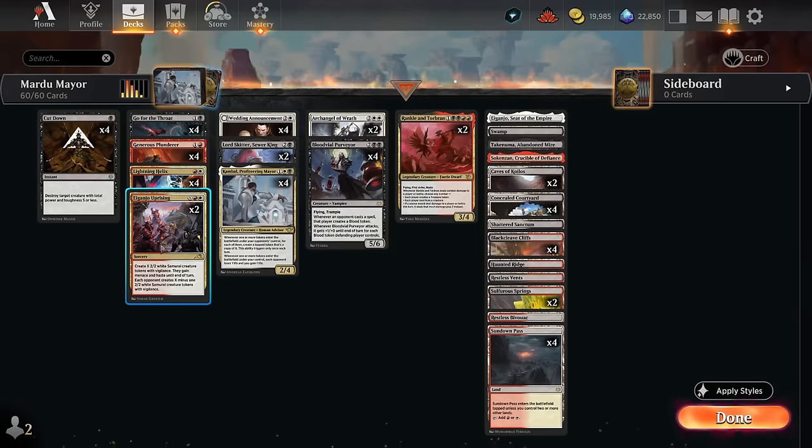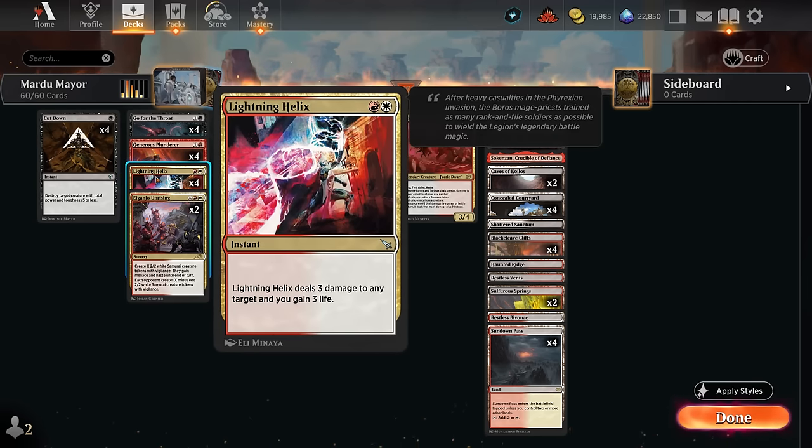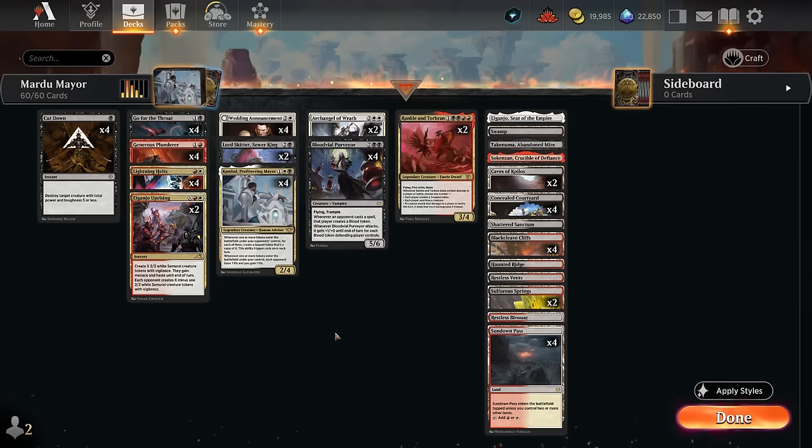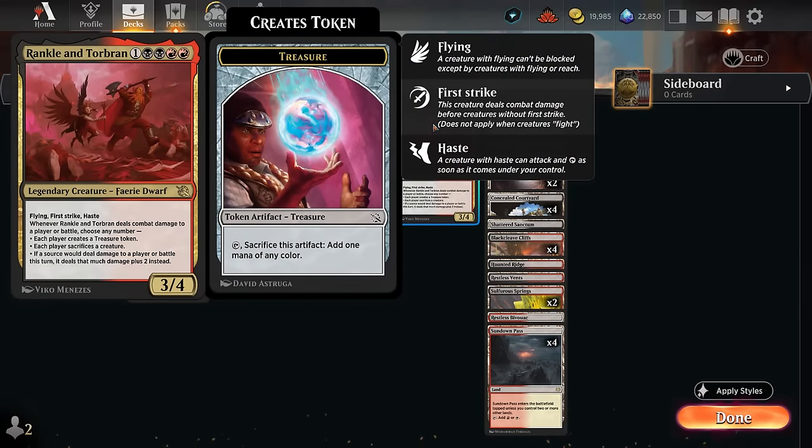We can also break Aiganjo Uprising's symmetry with Wedding Announcement — once it gives our team +1/+1, our tokens are much better. We also have two copies of Rankle and Torbran, a 3/4 for five mana with flying, first strike and haste. Whenever it deals combat damage, we choose modes: each player creates a treasure token, each player sacrifices a creature, or sources deal that much damage plus two. That last ability is a nice finisher when attacking with tokens. There are also two copies of Archangel of Wrath, which can be doubly kicked to deal damage and gain life.